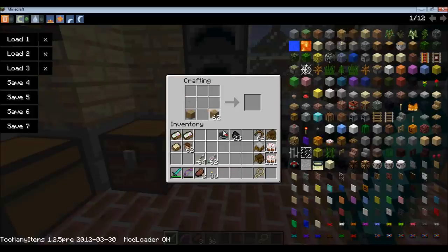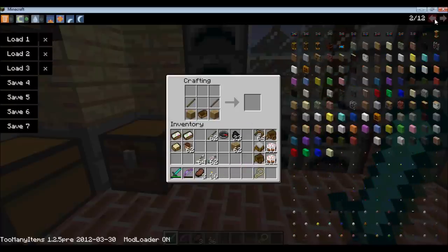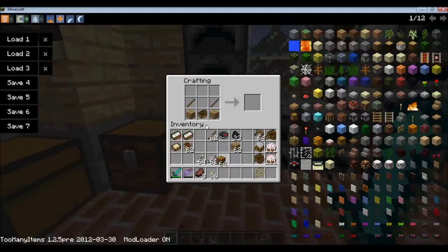So I'm going to put the wood there. I need a boat, like so. And then you need two sticks and a chest. I have the wrong chest — there we go. So that gives you the cart.